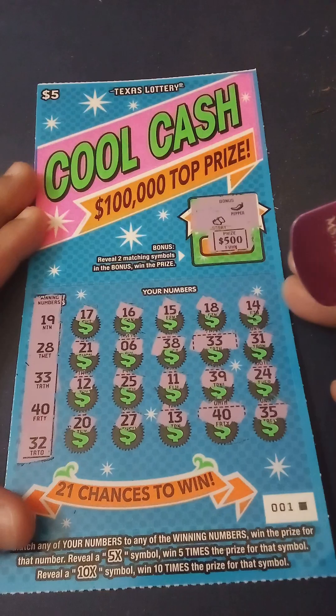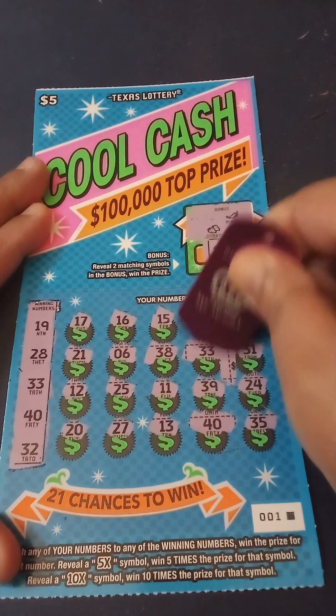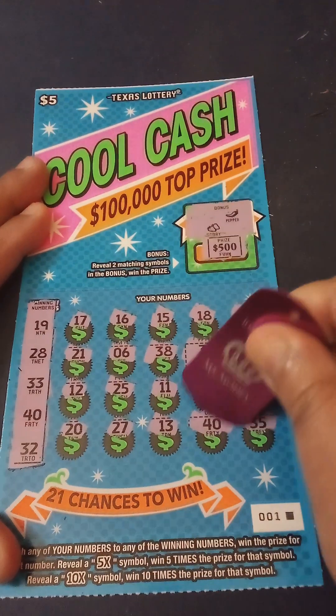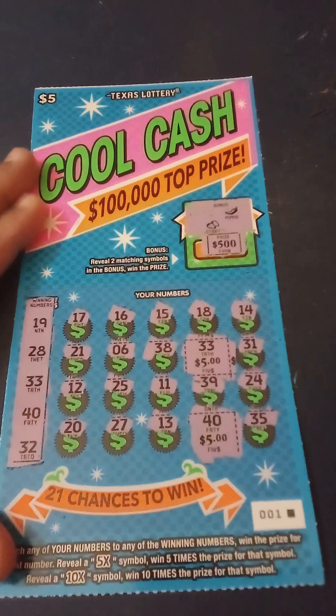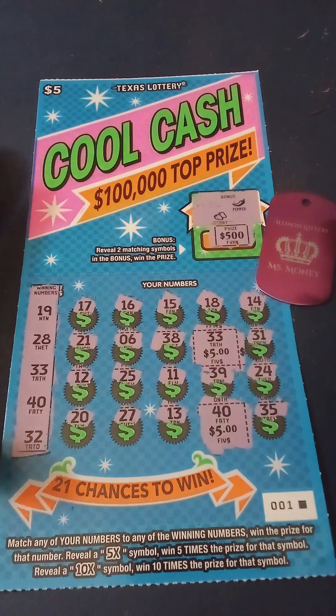These are fun tickets! Two matches on lucky ticket number one. Spent $10 — under the 33, little zeros for five dollars, and under the 40, little zeros for five dollars. $10 spent, $10 back — that's awesome! I really like these tickets, they're very pretty.